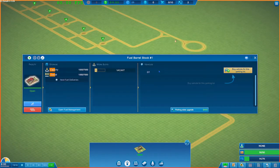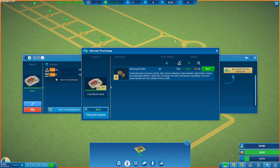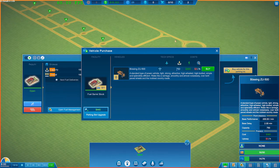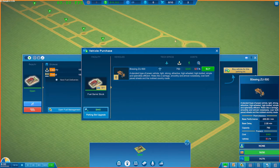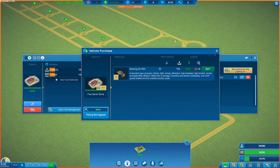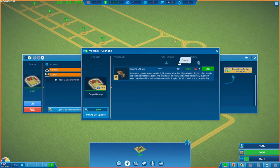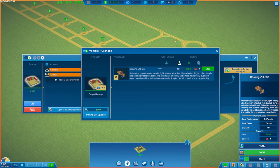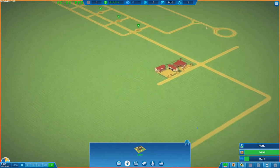Then we need vehicles to do this servicing. We'll buy one — we only have one option which is the Bussing ZU-500. This gives you its vital statistics: how much it can carry, so 750 litres of fuel, what it costs, and its running cost per game hour. We'll buy one of those, and then we need to do the same with the cargo storage, which has two vehicle slots and a capacity of 50. Our initial Bussing ZU-500 starts with 10 cargo slots.